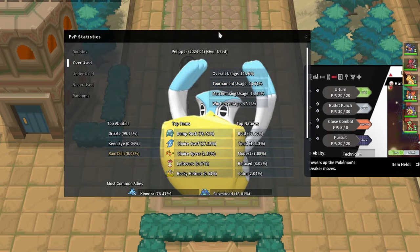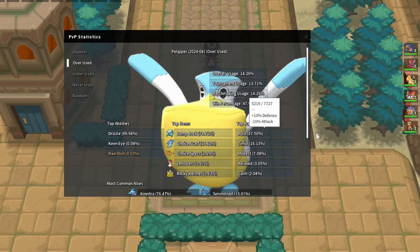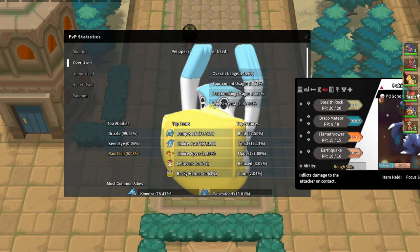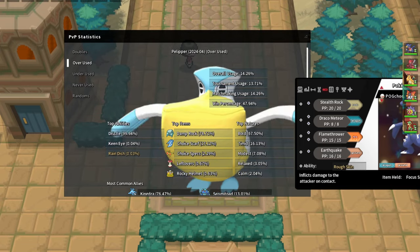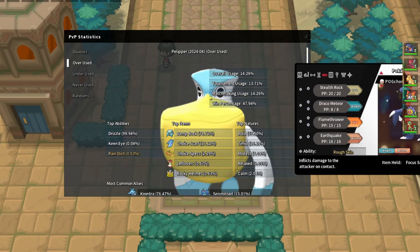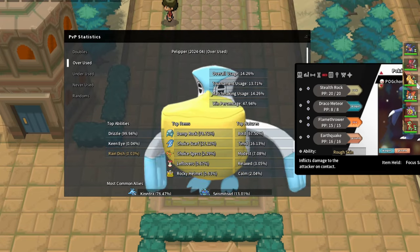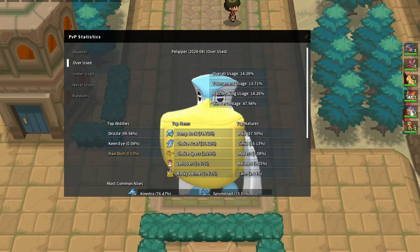Pelipper is geared towards rain. The most common set is obviously Damp Rock with Bold nature. Most of the time I'll lead with Garchomp and try to get up rocks because with rocks up your whole team can pressure Pelipper really well. Scizor with U-turns and Dragonite with Dragon Gem can pressure it after rocks damage. If my opponent is not able to get up rocks it's pretty easy to play around.